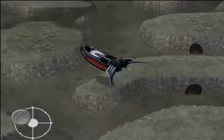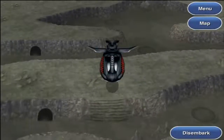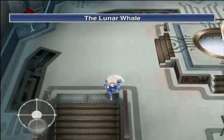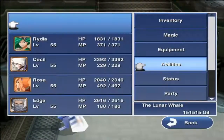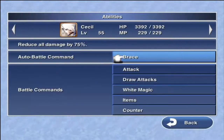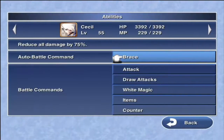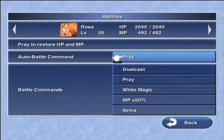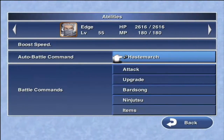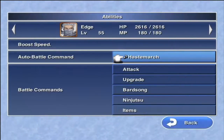We want to pilot our Lunar Whale right about here. Before we go out there I'm going to show off my auto battle abilities — most notably I'm going to be spamming Leviathan. I have Cecil with Brace so he can take less damage, because enemies in this area hit extremely hard. Rosa is using Pray, and I have Haste March on Edge to hopefully speed up the party. If I need to heal Cecil, Rosa's turn will come up faster.